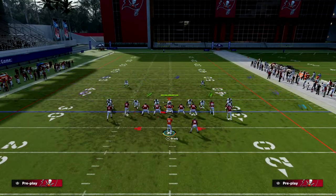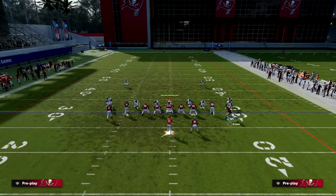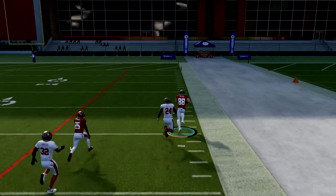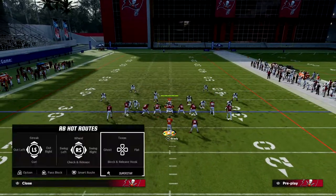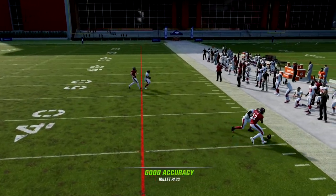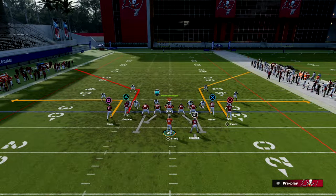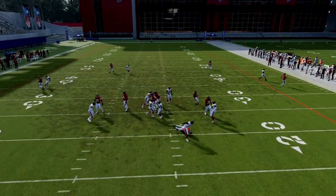If they bail into Cover 3 or Cover 4 — which is fairly common in this defense — and try to show pressure but you start to beat it, they'll drop back into coverage. You can see how open that corner is when you run it to the short side of the field. The running back wheel is perfect for that. Another simple option is just block your running back and run the play straight — those little out routes are especially good if you have Short and Elite receivers.